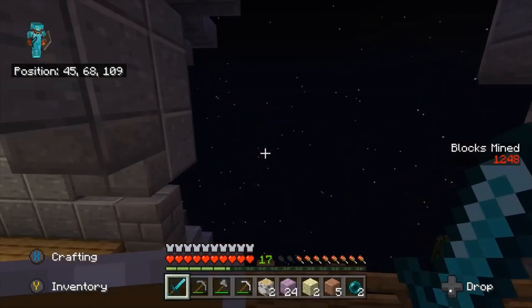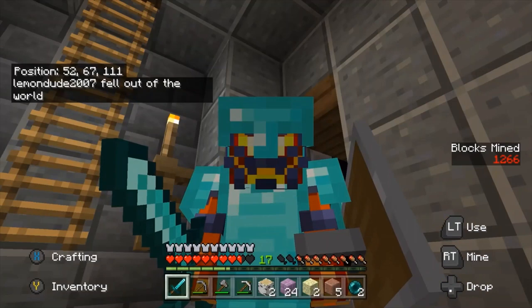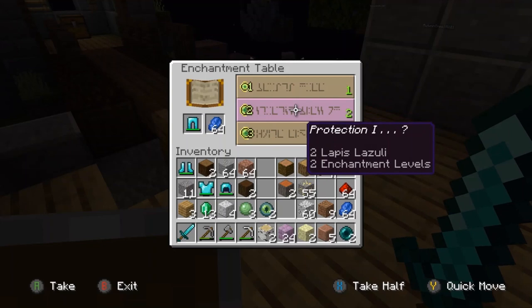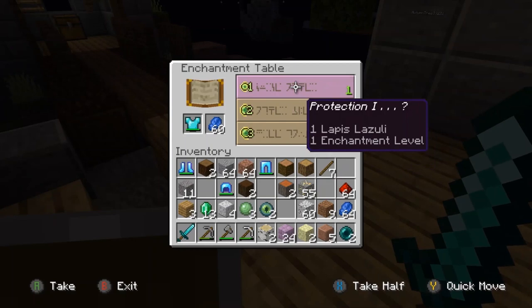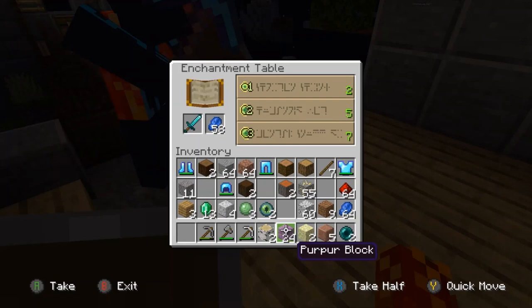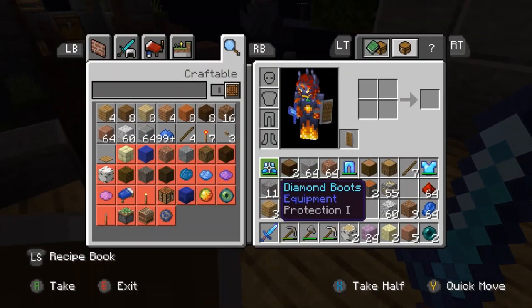Oh no — that is not good. The enchantment table survived but it exploded again. On our leggings we get Protection 1, on our boots Protection 1 too. I wonder if we get Protection 1 on all of them — yep, Protection 1! Let's go. And on my sword, Sharpness 1. I have full enchanted diamond!